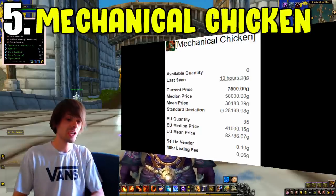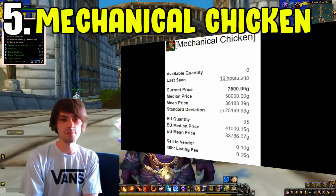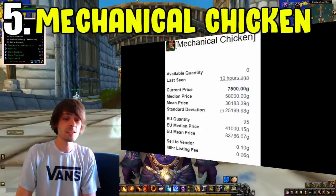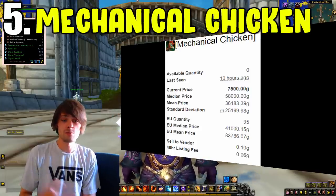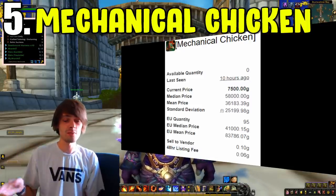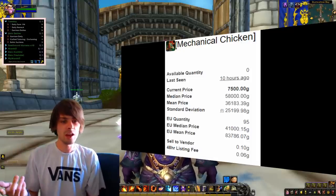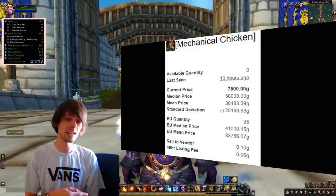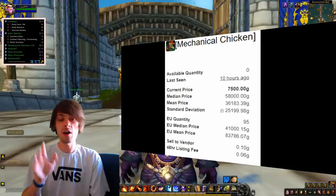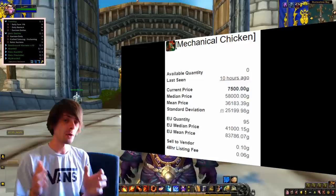Coming in last on our list is the Mechanical Chicken farm. This can be done by completing three main quest items — these are beacons, farmed by killing mobs in specific zones. First, start in Zul'Farrak: farm the zone, kill mobs until you get the beacon, then guide the chicken by doing the quest, and return to Booty Bay. The other zones are the Hinterlands, where killing anything will drop the beacon, and Feralas, where killing yetis is the easiest approach and doesn't take that long.